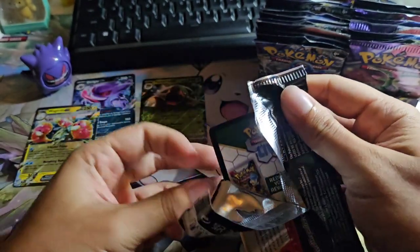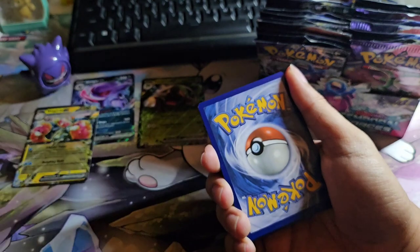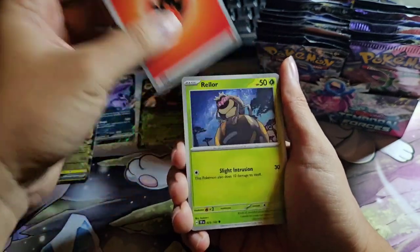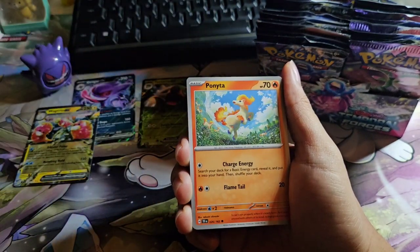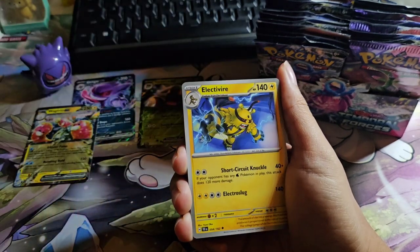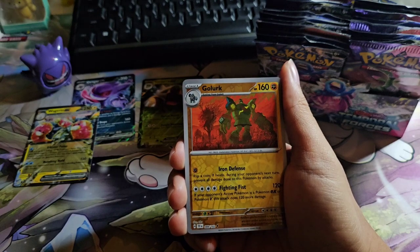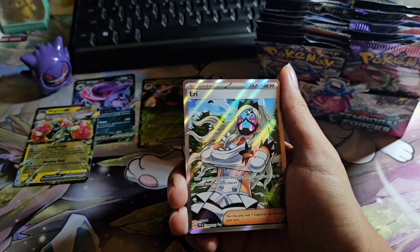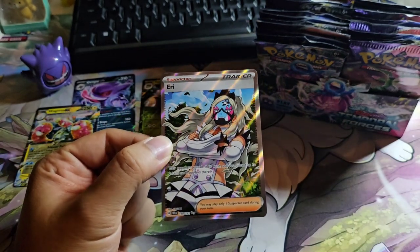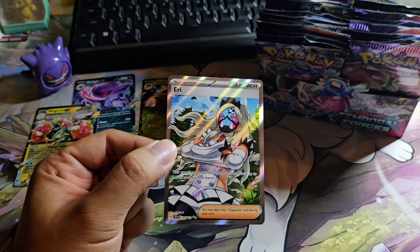I'm not sure if they have any special art for that — I'll happily take it. As I said, I did not go through the card list of this set, so I have no idea what the major hits are. Let's go again: Chatot, Codony, Delmise, Electivire, Cinccino, Togedemaru. Oh, we have finally — a Full Art Trainer hit! We have Ari!